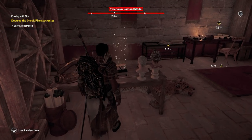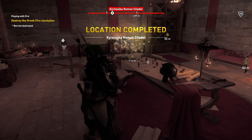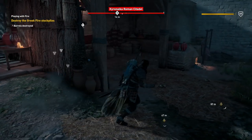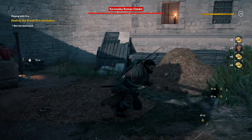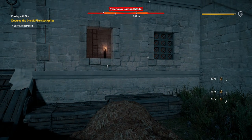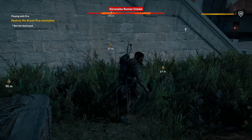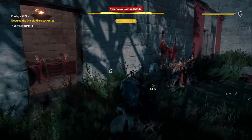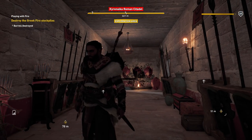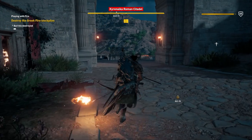And then we'll get this treasure right here. That starts a quest — we'll do that later, it'll be easy enough to come back and loot that. So stockpiles — all we need is a torch. Toss it in. Actually, I could have just shot it with my flaming arrow — let's do that, a little quicker. Those will all burn — let's go to the next one.